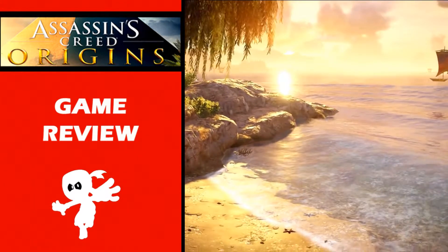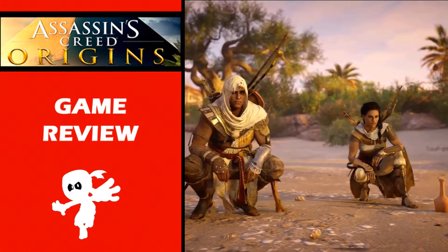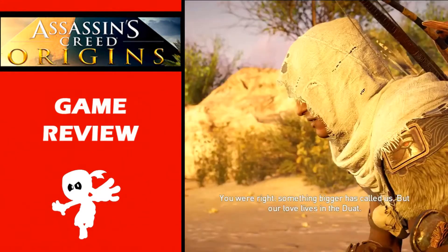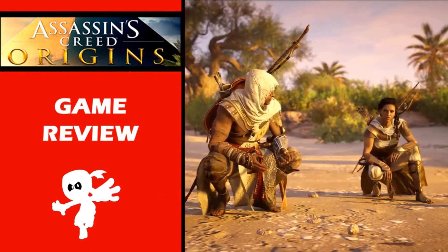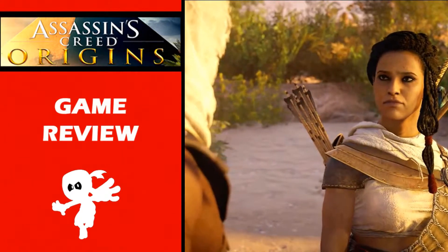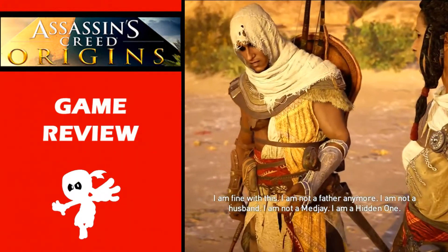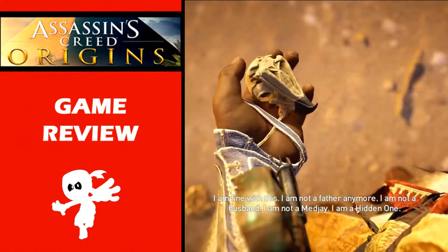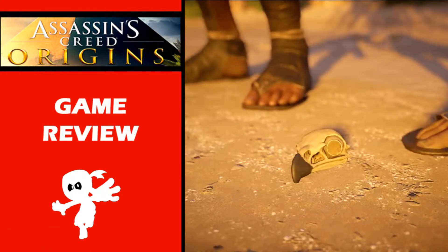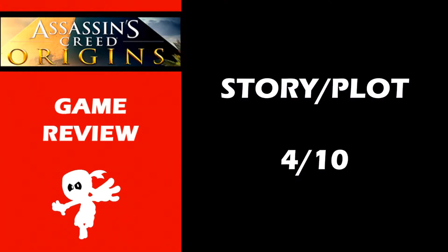Towards the end of the main story we see that Bayek and Aya's relationship disintegrates. The game doesn't do a great job of really explaining why. They have different opinions on who they should support — including Cleopatra and Julius Caesar — torn between Rome and Egypt, but they don't do a very good job of tugging at your emotions or explaining why this split is so unceremonious. Bayek just shows up and suddenly they decide it's over and they throw their relationship away so that they can both be assassins. The story of this game gets a 4 out of 10.